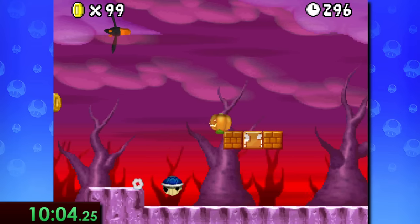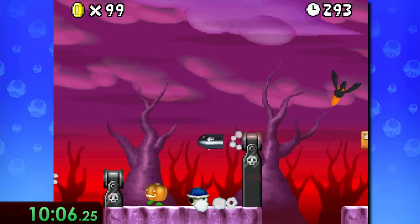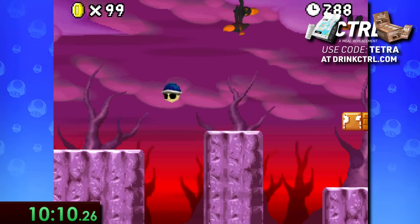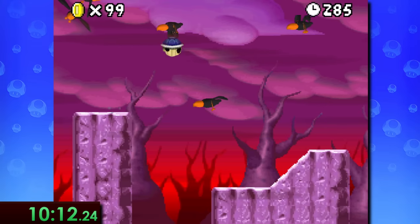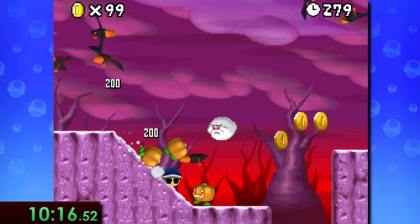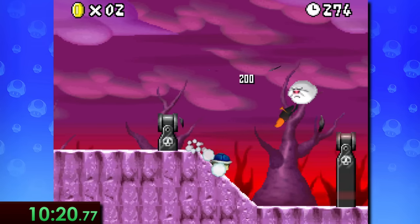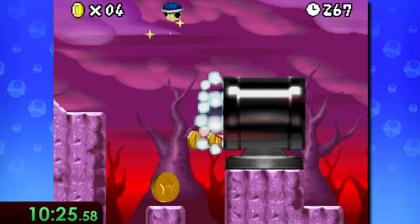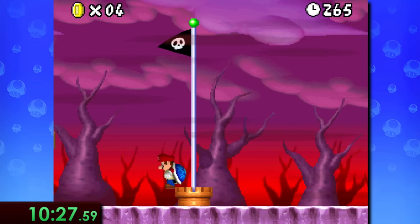I'm starting to sound like a broken record, but staying invincible in the blue shell continues to be extremely helpful here at the start of World 8. There are just so many Krobers, Splunkens, Bullet Bills, and Boos here that it's a no-brainer to just spin through all of them. Then at the end of the level, you jump over one final Bonsai Bill to get to the flagpole.